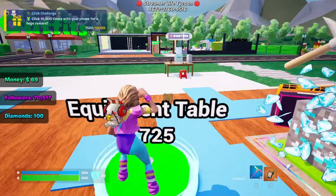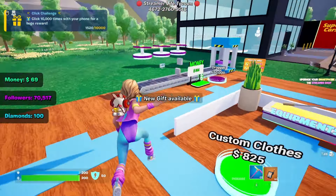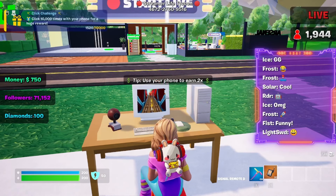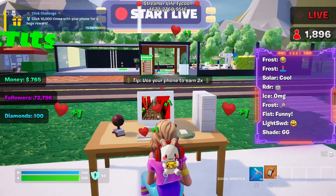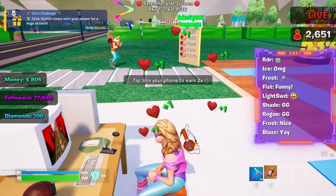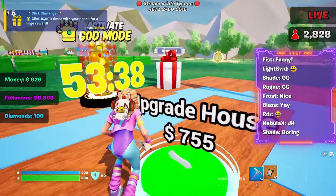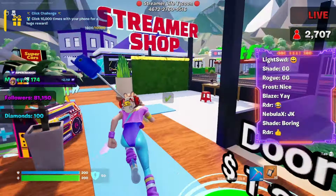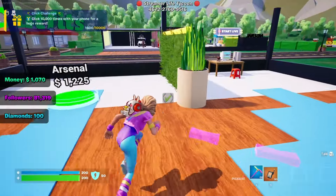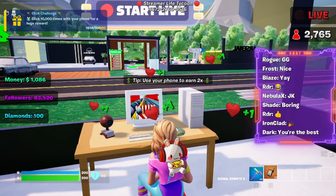Alright, let's go unlock an equipment table. We got our phone, nice. We'll upgrade our house next. Chat's going crazy right now. I wonder how everyone else is doing. Upgrade our house — looking good so far, let's install some internet. I don't know what internet quite does honestly, but hey, better than nothing.